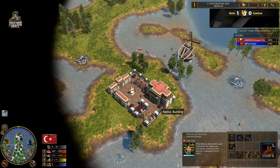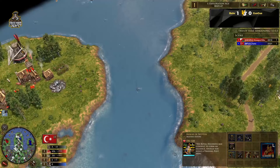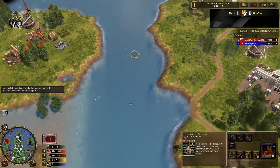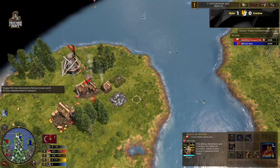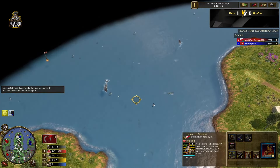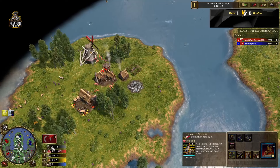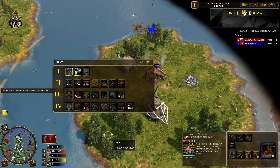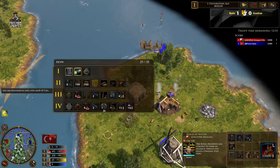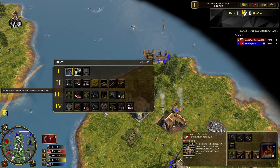You have the House of Wettin natives here, and possibly another one — the Habsburg. Probably the same on the other side; that's Habsburg again, and you might have House of Wettin there too. So a very fair map. However, we do have this big Poseidon's staff water entrance right down the middle, which makes your base very vulnerable. There are four whales on the map and plenty of fish in the sea.